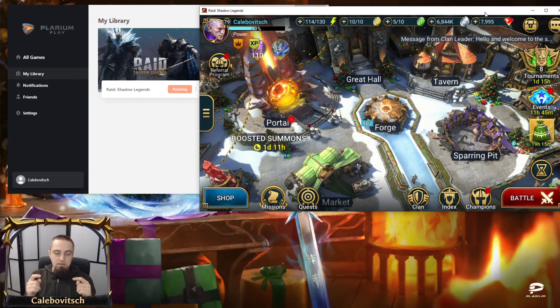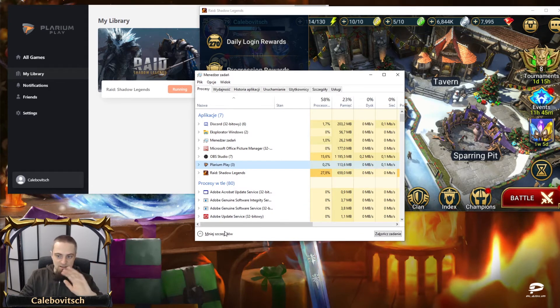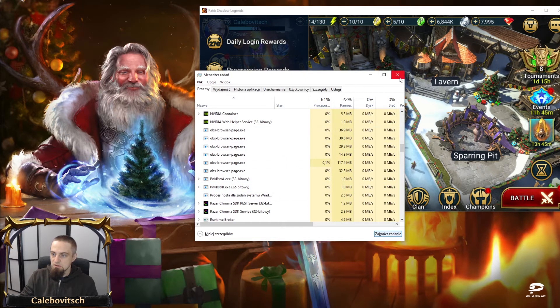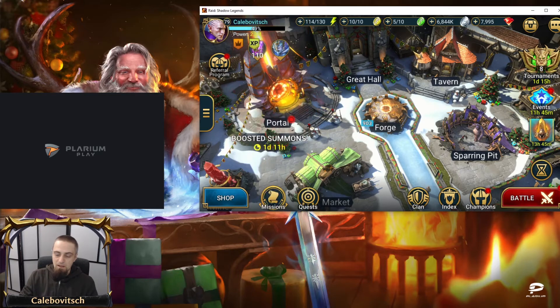What you have to do to de-link one instance from the other is run Task Manager — the keyboard shortcut is Ctrl+Shift+Escape. In Task Manager, go to the Plarium Play Client process — not Raid Shadow Legends, not OBS — and close that task completely. Make sure there is nothing called Plarium Play listed there at all. Then open the Plarium Play Client again. Now the Play Client and Raid Shadow Legends are no longer linked.